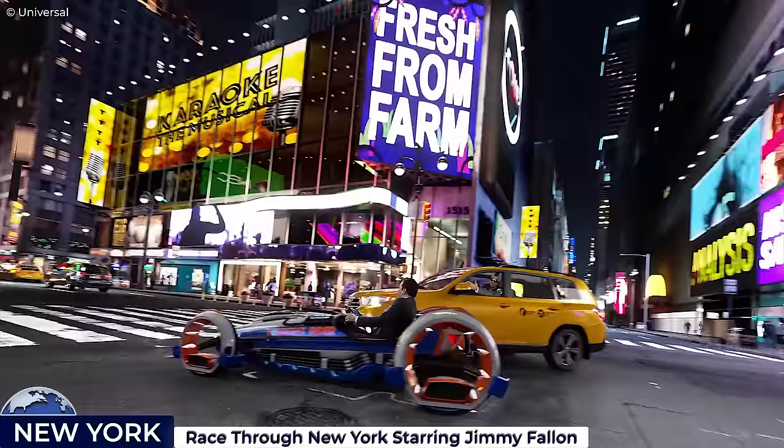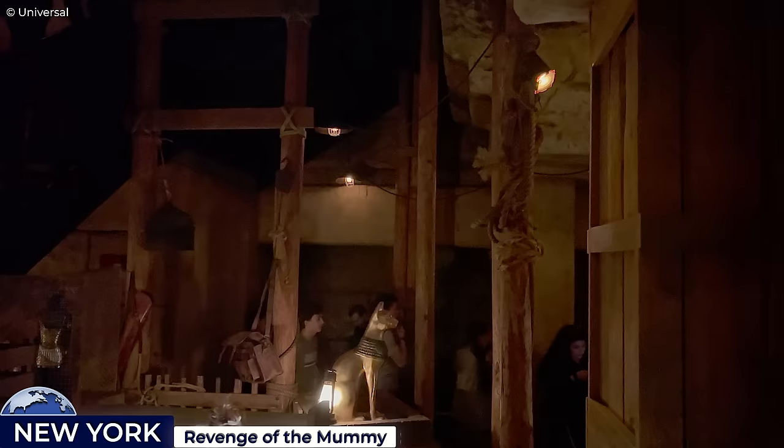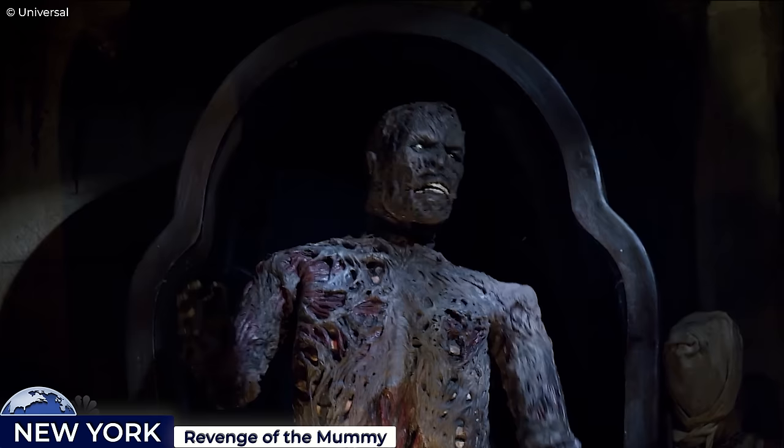In the heart of the New York backlot, inside the Museum of Antiquities, is the Revenge of the Mummy combination dark ride. You queue through an archaeological dig under the premise that you'll be touring the movie set. The ride begins slowly, passing through various chambers, with riders soon learning that the mummy Imhotep is trying to gain immortality by feeding on the souls of riders. Guests experience impressive special effects — from flames and fog to animatronics — with speeds of up to 45 miles per hour and a 40-foot drop, twisting and turning through the darkness.